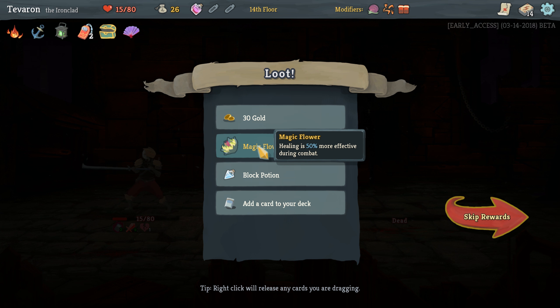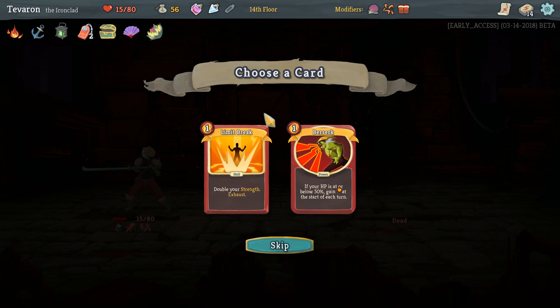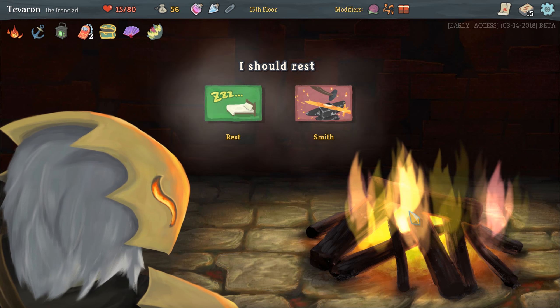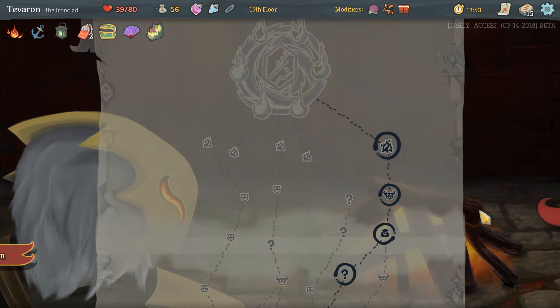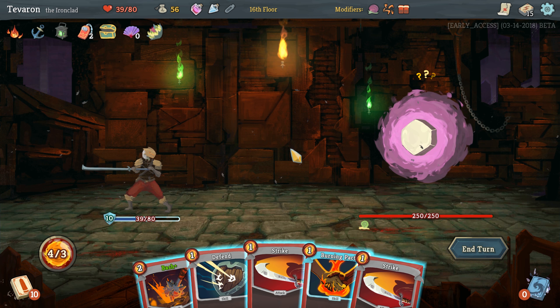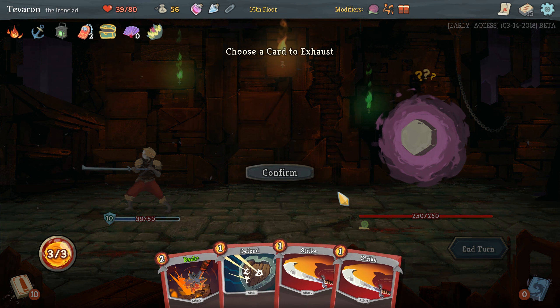Healing is 50% more effective during combat, so that will help with Burning Blood — very happy to have that. Block potion should help too. We'll take a second Limit Break. Go here, we have to rest — there's no way we're going to beat a boss on 15 HP. 39 is going to be pushing it. Hexaghost is scary at times, and for once we do not draw our Demon Form. Let's try to get to it — let's exhaust a strike.